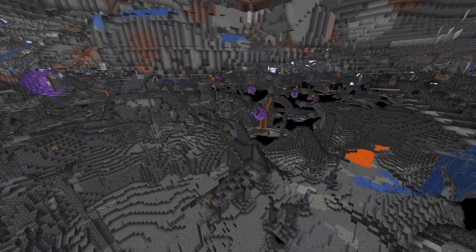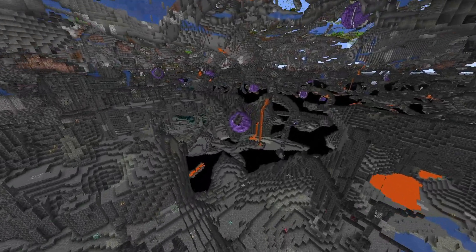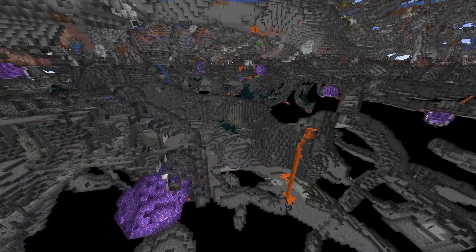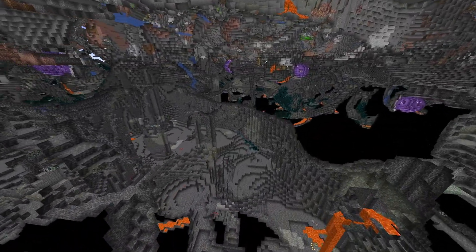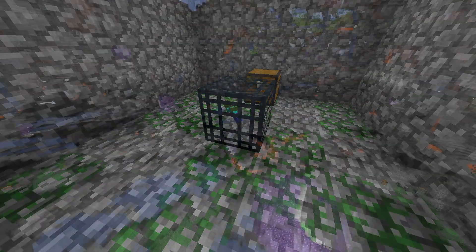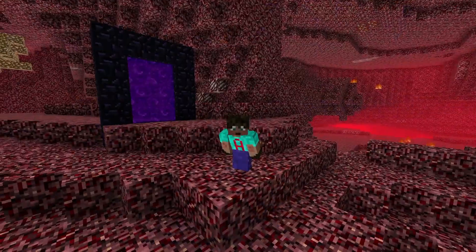It's just one big cave after another, all of them pretty much connected up. Very few spaghetti caves — they're all cathedrals. You can just wander around with your torch in your hand, picking up all the resources you could possibly want. And yes, there are mineshafts, plenty of spawners, and actually loads of geodes everywhere.